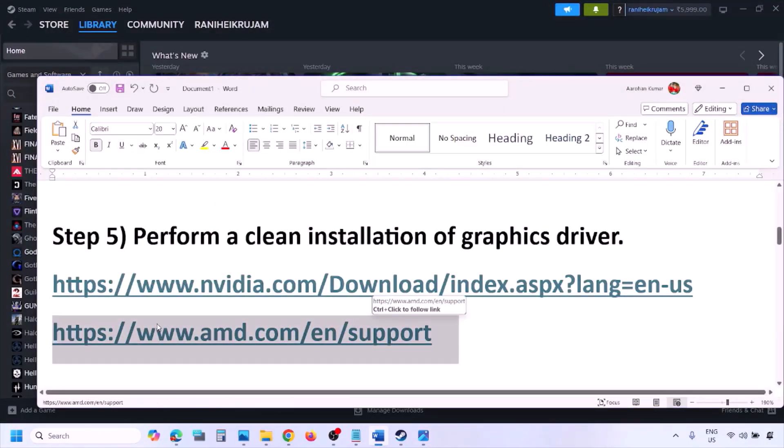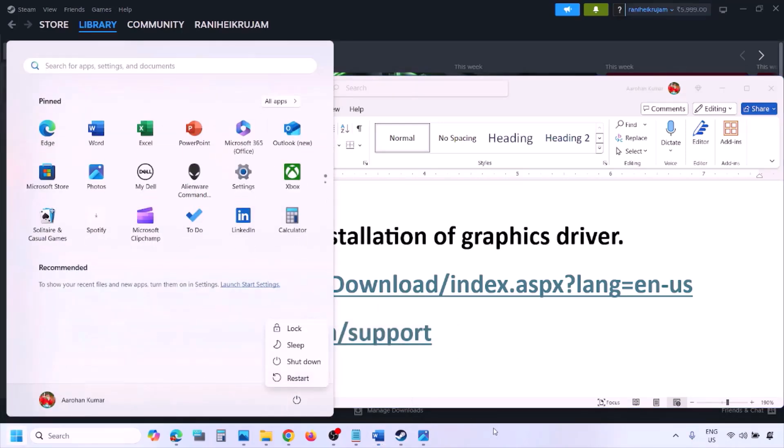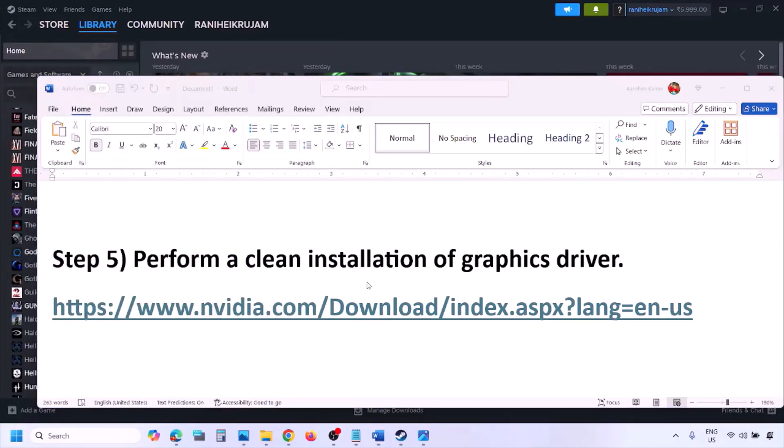For AMD card users, first uninstall the current graphics card driver, restart your computer, then go to the AMD website, select your graphics card, download and install the latest driver, restart your computer again, and then check.